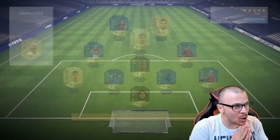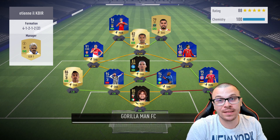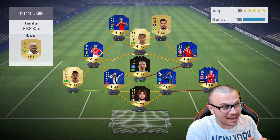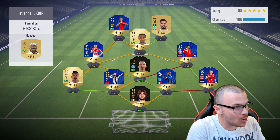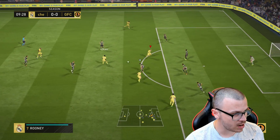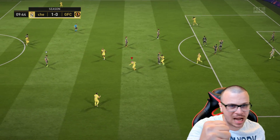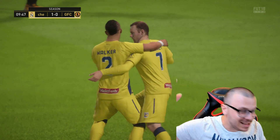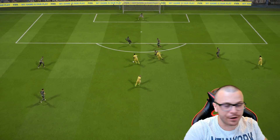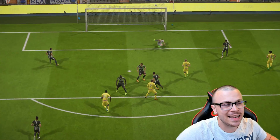In the first game we didn't have many scoring opportunities against a very good player. Our second Division 1 opponent has 17 Team of the Season cards — a great team. But straight away, Lukaku sets up Wayne Rooney who finishes perfectly into the top right corner past the goalkeeper. I told you — Wayne Rooney is a fantastic finisher: finesse shots, power shots, driven finish — it doesn't matter, he can score using any type of shooting.